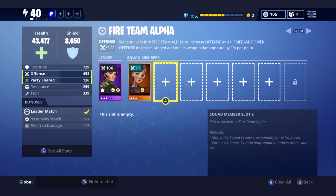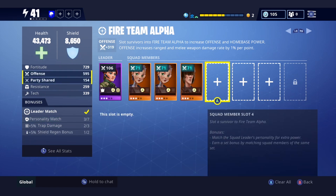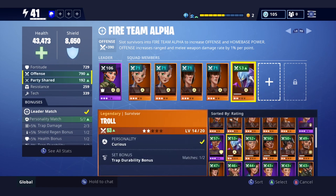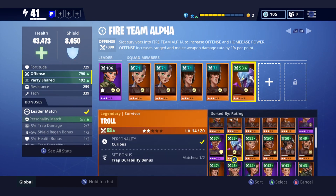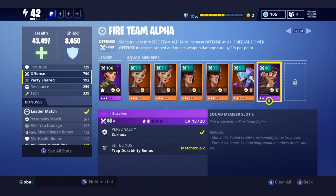But make sure you're looking at the first top one first — so Fire Team Alpha. Make sure you try and fill them all in first, because you get an extra bonus of health, bonus of XP. You get better power level if you put the right ones in there at the right spots. But you've got to make sure your bonuses are good too.